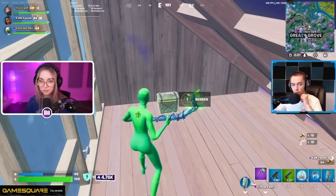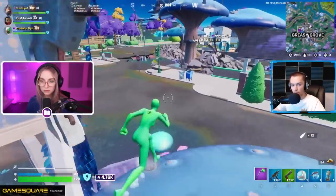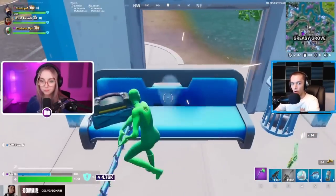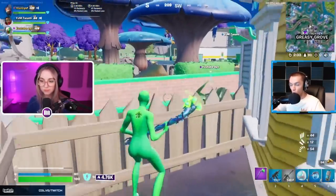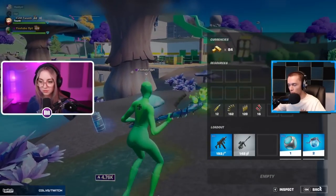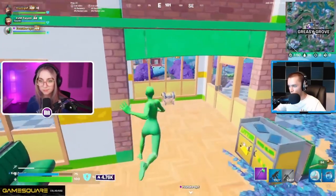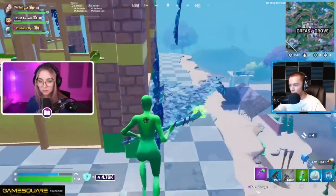In zero build competitive, two of the most important items in the game are rift-to-goes and port-a-forts. When the lobby is really stacked, the only way you're going to be able to live is with port-a-forts — you can rift, pick a location, go there, and immediately place one. Positioning kind of becomes less important when you have rifts and port-a-forts. They get very good RNG this game — I think they each have like two port-a-forts and several rifts, which is pretty ideal loot for zero build. Another thing they do is try to get as much gold as they can by breaking beds and couches.